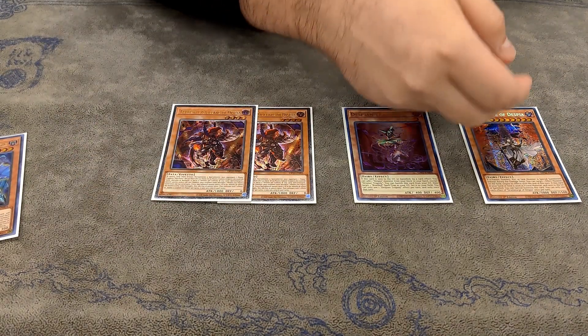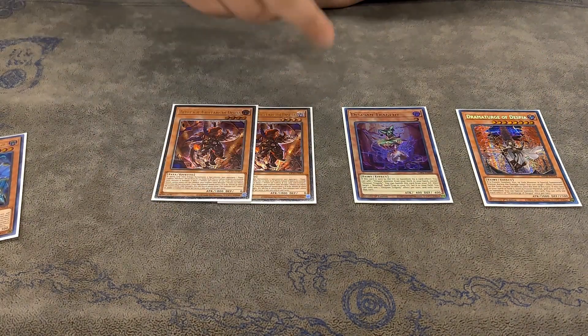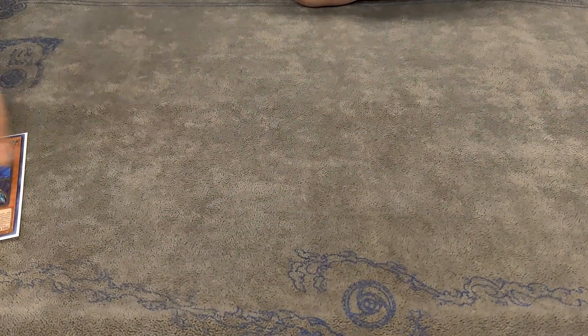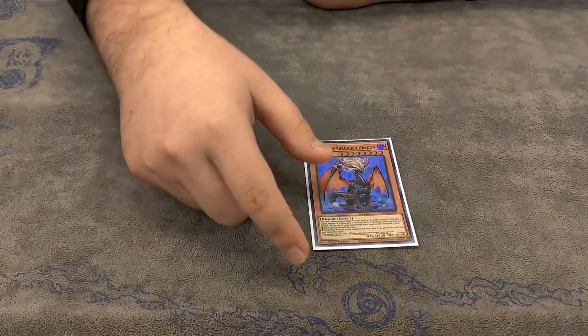But Dramaturge is a significantly better card. You can set Opening with Albion and then use this as an interruption against Tier when they summon Kitkalos. So that's it for the Despias. And then two Fallen of Albaz — you have to play two because if one gets Bistialed the entire Branded engine is shut off. And then the one Albion as the only High Spirits target.